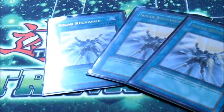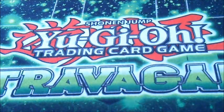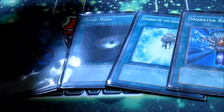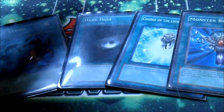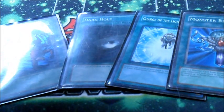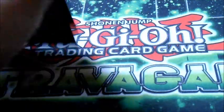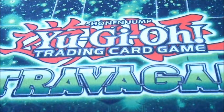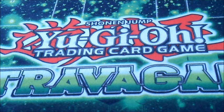Spells: 3 Solar Recharge, Heavy Storm, Dark Hole, Charge of the Light Brigade, and Monster Reborn. We're running no MSTs or Forbidden Lances main, because we have a ridiculous amount of spell and trap removal already — we have 3 Lyla and 3 Ryko, and Lumina can bring back the Lyla. Do you really want to mill MSTs? No. Do you want to mill Lances? No. It's just better to side those in game 2 if somebody's playing Skill Drain, and we're okay with Skill Drain because we have a lot of big beaters ourselves.